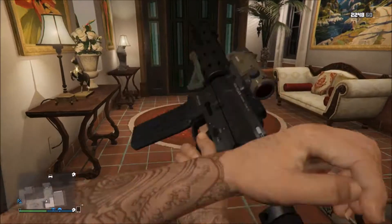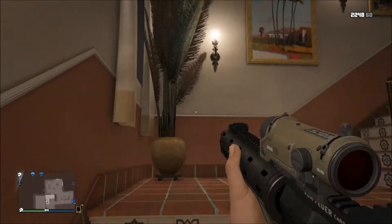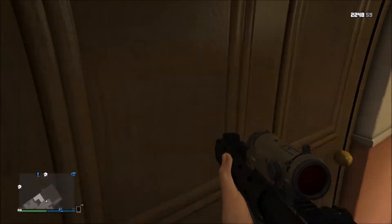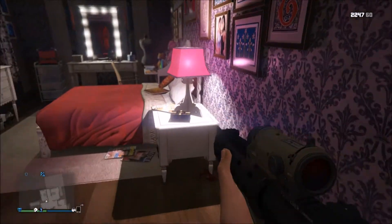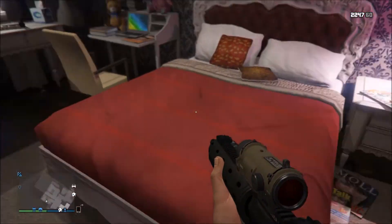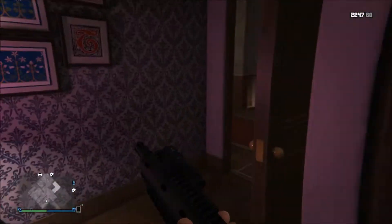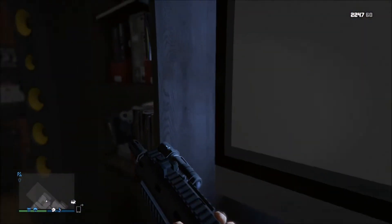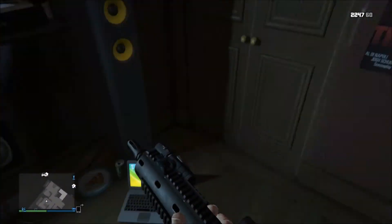We're going to show you upstairs. Obviously if you've played the campaign — and you must have at least played the campaign — this is Michael's house and it's pretty nice. This is Tracy's room, I think — she's the daughter with the blonde hair. And this is his son's room, and you can actually go on the internet on these laptops, which is kind of a cool thing.